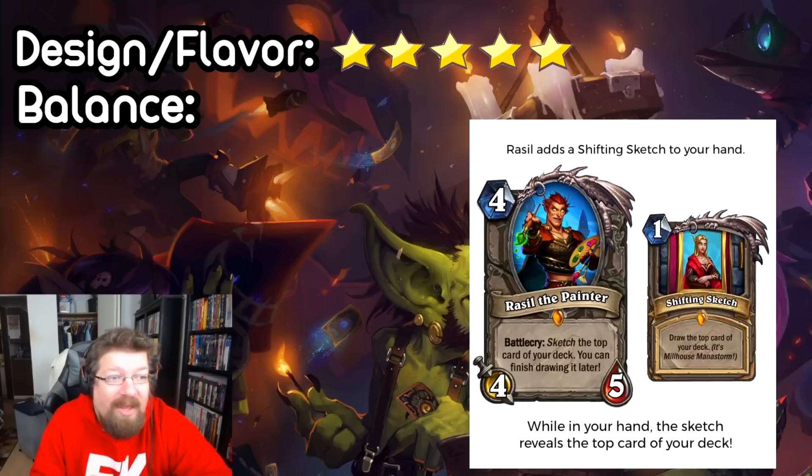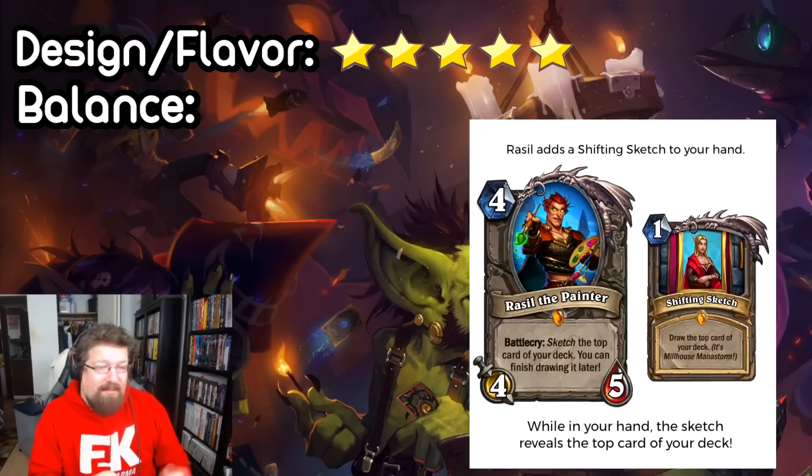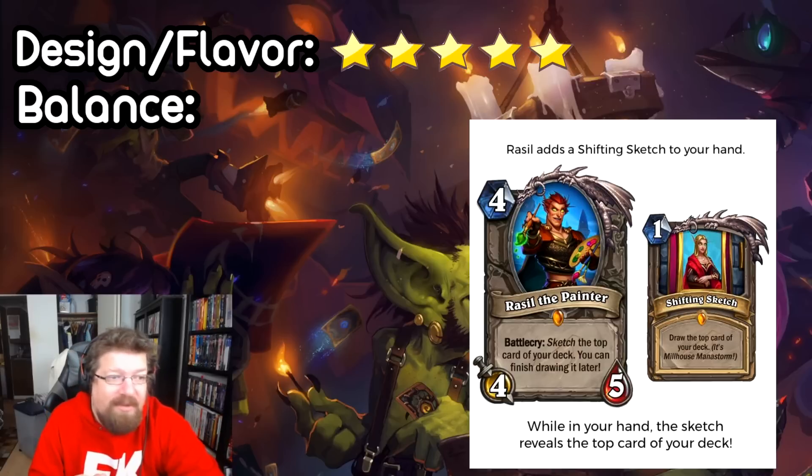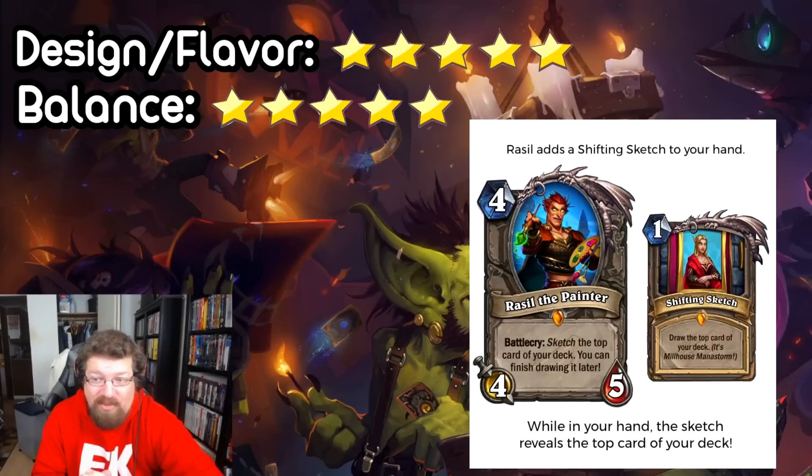I'm actually going to give it a five on the design style — I just think it's a really, really cool card. Balance wise, I don't think it's particularly OP. It's a four mana four-five, so you got a Yeti and you have to pay a mana to draw the card after, but you get some feedback and insight on it. I think it would see play — strong but not broken in any way. So I'm going to give this a five on both levels. I just think it's a really cool card and it looks pretty sweet.